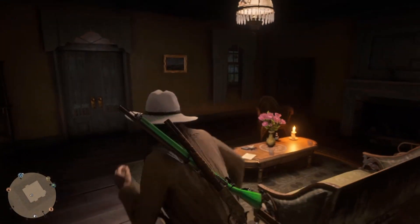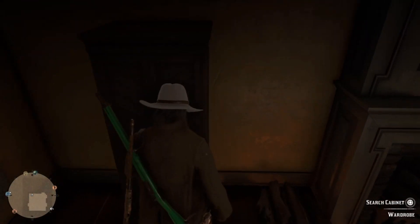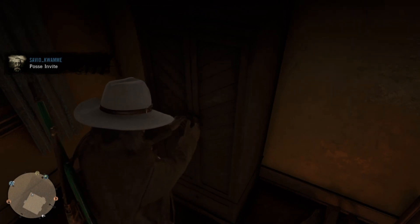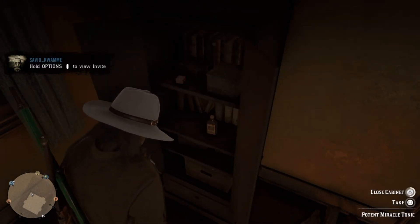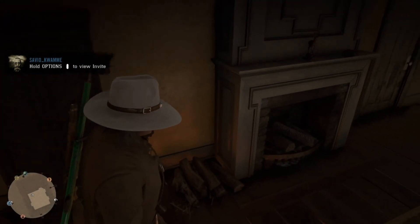You want to go to this wardrobe right here — it doesn't matter which one it is, but just make sure it's an openable or closable item. There are two pieces of jewelry that you can sell to a fence inside of this house, but if you're just doing what I'm doing, you're going to open it and close it.